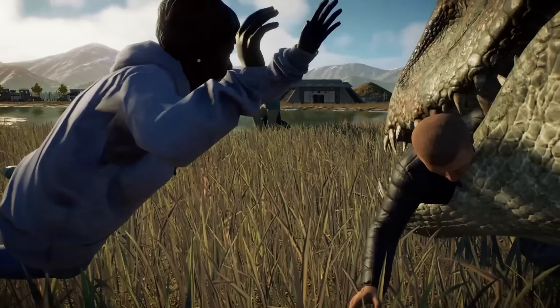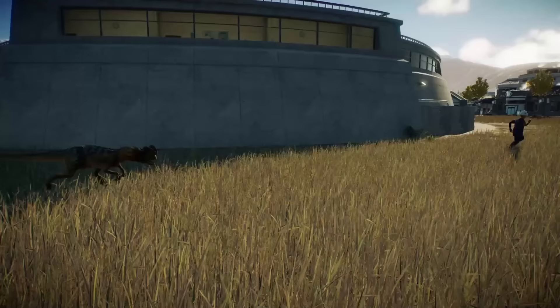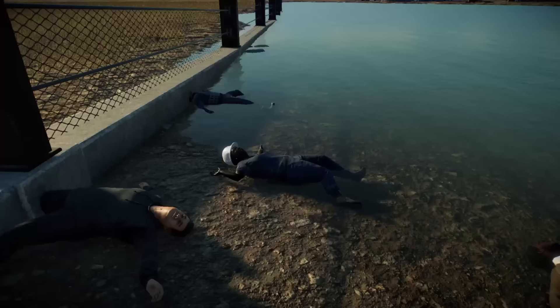Hello everyone, Kyle here and today we're going to be playing some Jurassic World Evolution 2. The goal for today will be to make a park as safe as it was in the Jurassic Park films, which if you turn the film off right before the bad bits, is pretty safe indeed. Only joking. We don't do safe here, don't be silly.